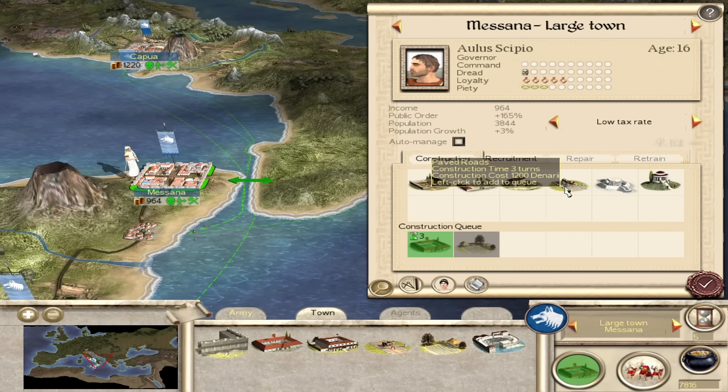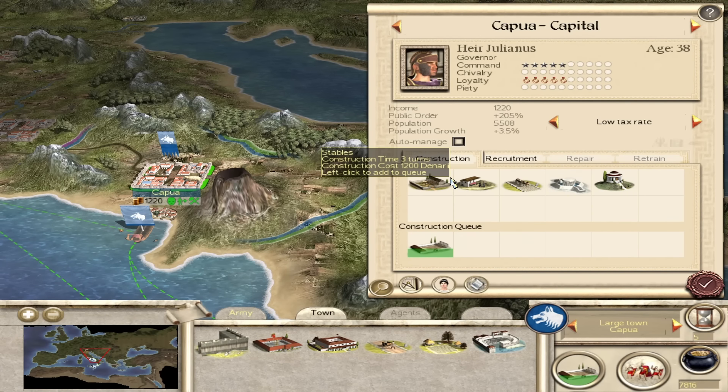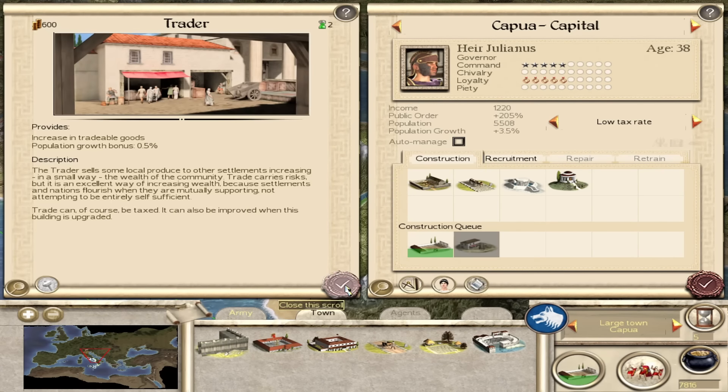Go for farming first, then the trader for population growth. The capital - go for the trader for the population growth. There's nothing from that building, just public order and conversion. That city can upgrade by the time the trader is done. A bride presented - Gaius Scipio is the guy that got married. A bit of an age difference though - he's almost double her age.